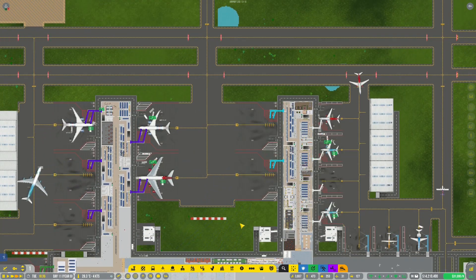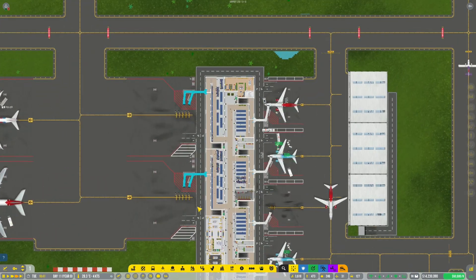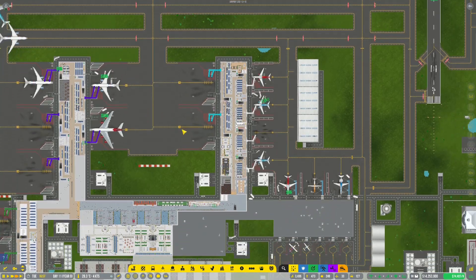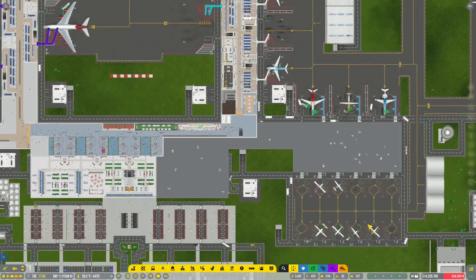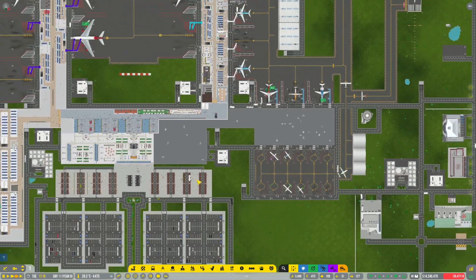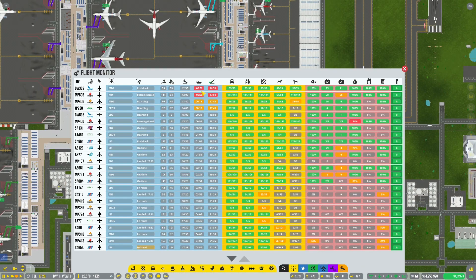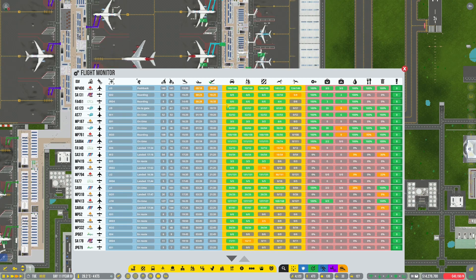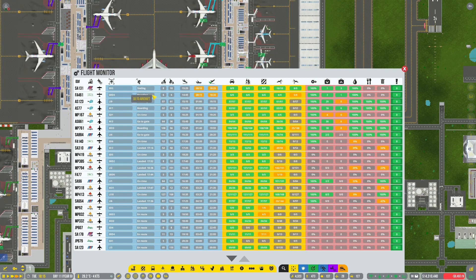We have the medium spots, so we don't have to allow mediums over here — let's keep these available for the large ones. We've got plenty of mediums available over here. Small guys are running. Let's have a quick look at what's happening with our monitor. We've got pushback happening over here, boarding has closed, pushback is happening and taxiing. Things are pretty good if you look down here — we wouldn't have to delay things tremendously.